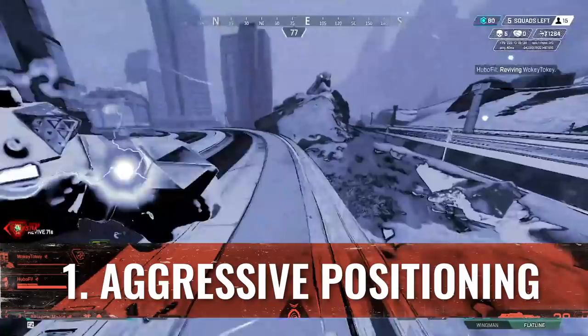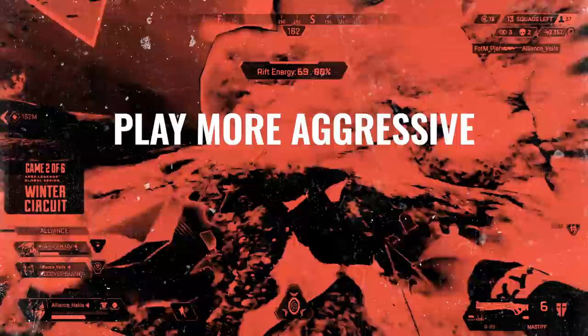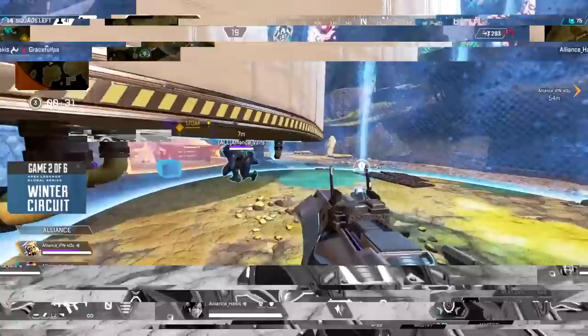Since Wraith's toolkit allows you to have more of an escape route in case you get caught out, by having that Wraith Q to phase away if you get in trouble, it allows you to play more aggressive, look for more opportunities, and get more entries.